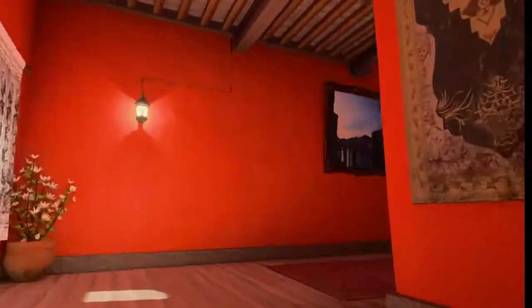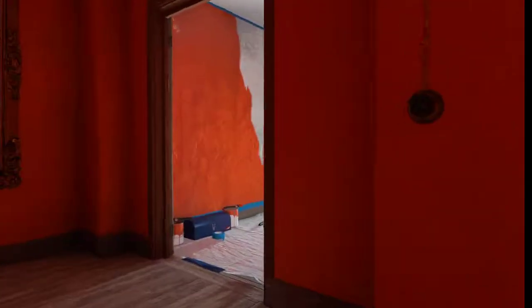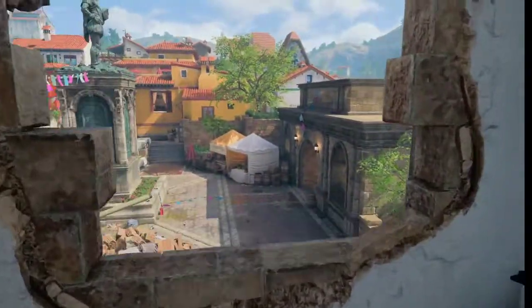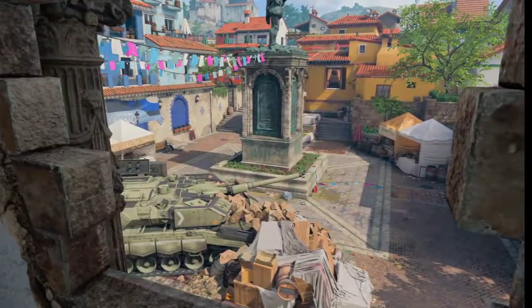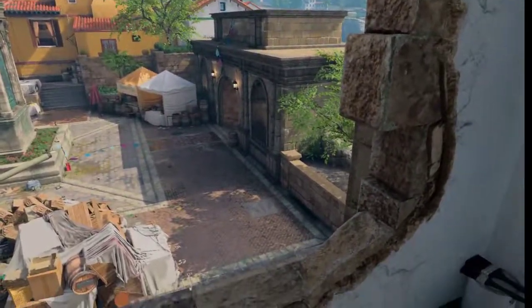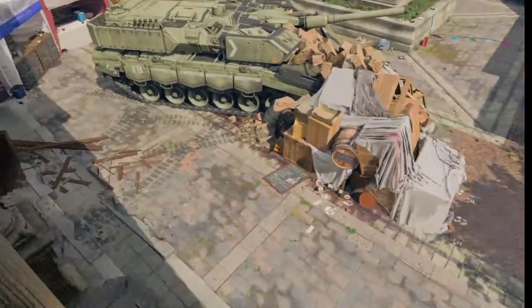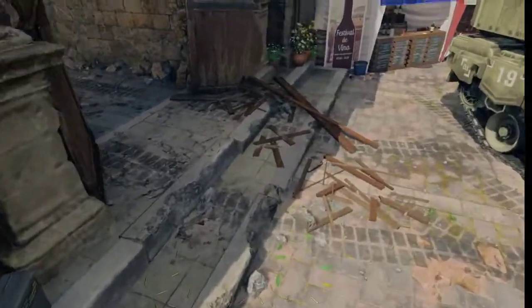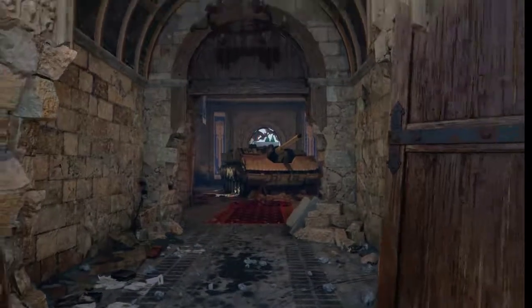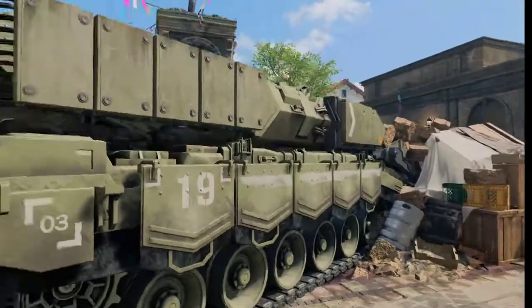Let's go ahead and go up there now. This is a good sniper location, or just holding it down with an assault rifle. Let's go back out in the middle here. So this is where we would have come through if we didn't go up top. Nice overview of the cathedral — or church.